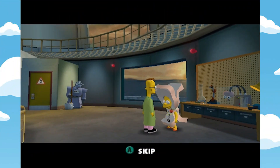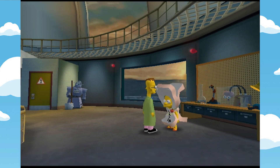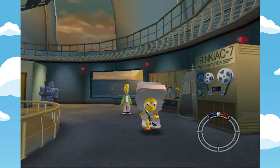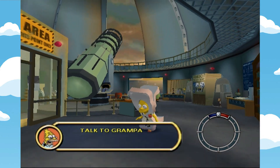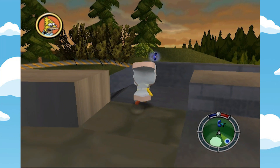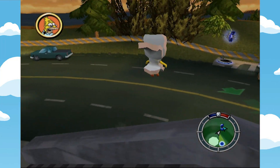Lisa says: 'Professor Frink! My brother Bart is missing! Have you seen him?' Frink replies: 'Bart helped me build a monster, and then disappeared in a bright light.' Lisa: 'This is crazy! I need someone to talk to who's wise and learned.' So the next logical course of action is to speak to someone wise and learned. Since she doesn't know anybody like that, let's find good old Abraham Simpson — apparently he's all the way back at the retirement castle.